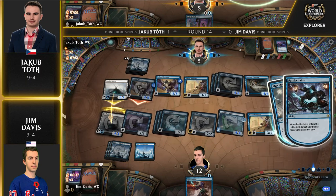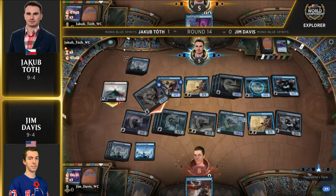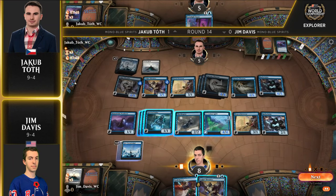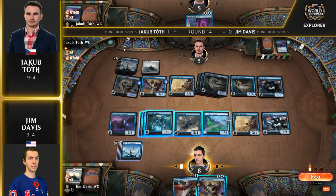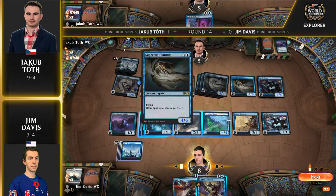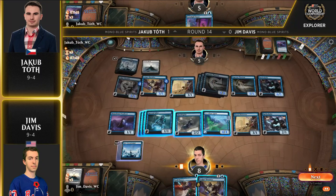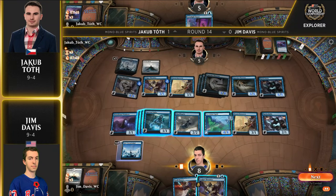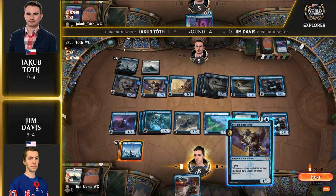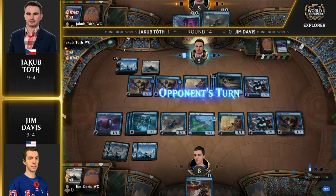So we're looking at four blockers — there's a Ledger Shredder there, and Ledger Shredder is not a Spirit, so it will not pump the Mausoleum Wanderer. One, two, three, four. Are we really one damage short? He can get in for four if he attacks with everything, all the creatures with two or more power get blocked — and if that Ledger Shredder had been a Spirit, it would have pumped the Wanderer and he could have just shipped it. Jeez.